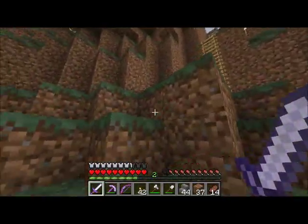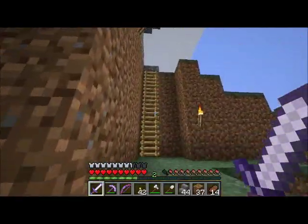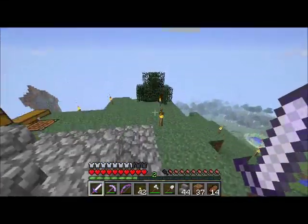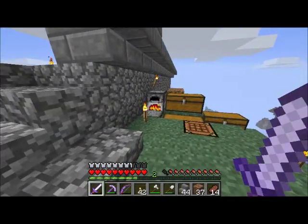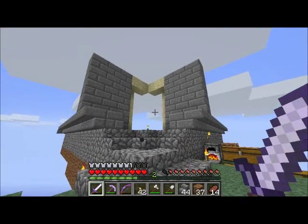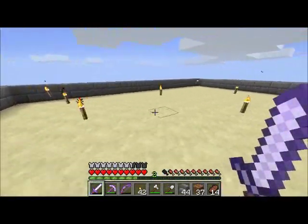And now I am working on my home. I wanted to show you guys what I have done. Obviously I've put ladders up here to make it a little easier to get up and down, and this is the entrance to my house. Let me show you guys what I've done so far.